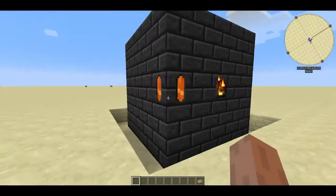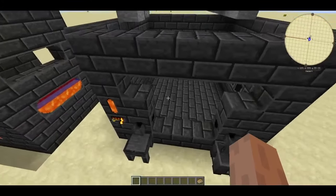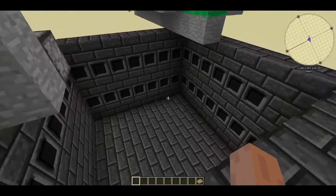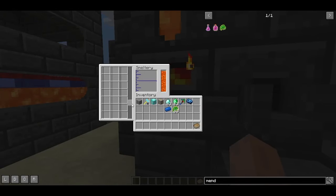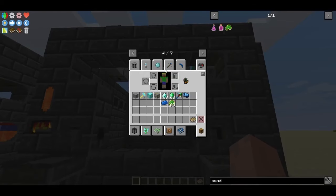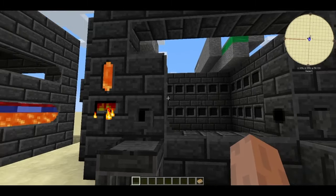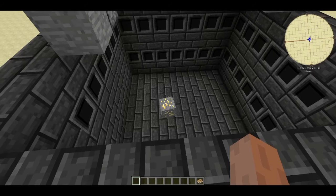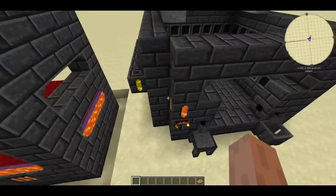New things in 1.10.2 Tinkers: the Smeltery could previously be built on a 7x7 base area, which is huge — now it can go up to 11x11 and as tall as you want, giving thousands of slots. You can use Seared Glass blocks as windows to see inside while smelting. In the new Tinkers you can simply throw an item directly into the open top of the smeltery and it starts melting immediately.